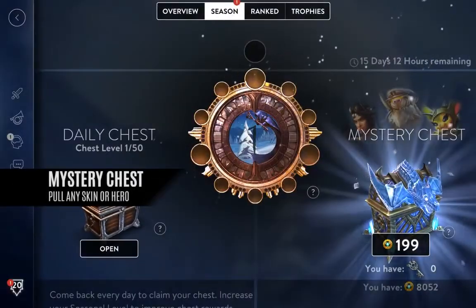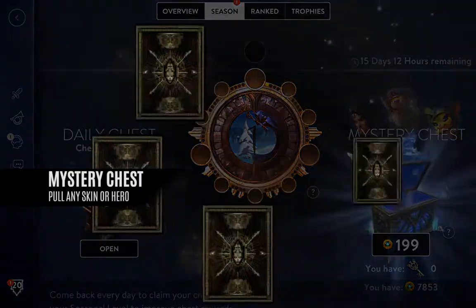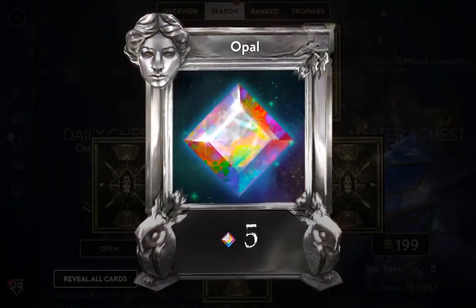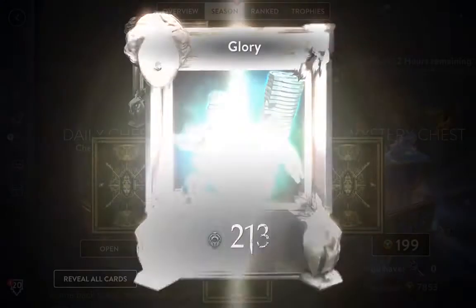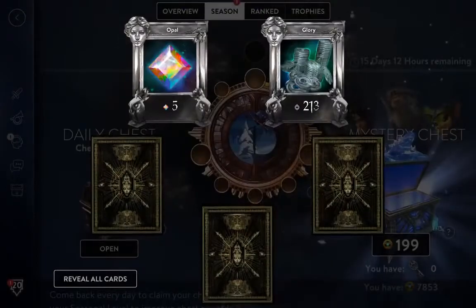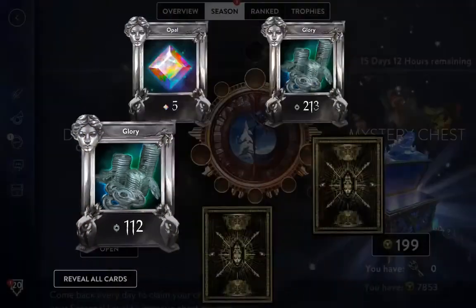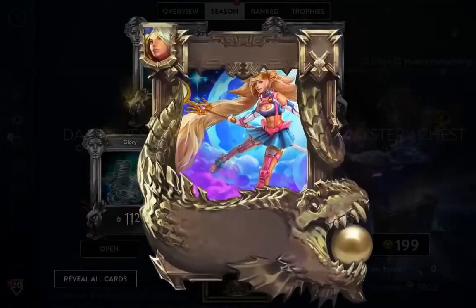The new mystery chest has everything you want and anything can happen. This new chest contains every hero and skin in the market, and you have better than a 1 in 3 chance of getting a hero or skin with every turn of a key. There's an extremely rare chance of hitting a 1,000,000 opals jackpot. Other mystery chest loot includes opals, glory, essence, boosts, and mystery keys.